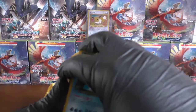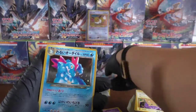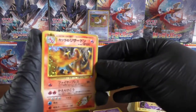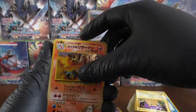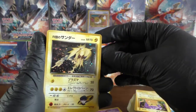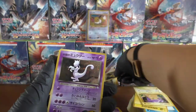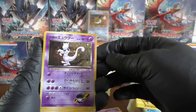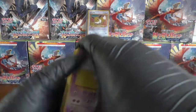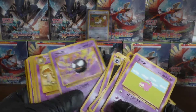We have a Dark Feraligatr. Seems we've hit another holo mine here — another Dark Feraligatr. A Blaine's Charizard — we're picking up quite a few of the Charizards. Oh lovely, we have a Rocket's Zapdos. And we've got another Rocket's Zapdos. We've got another Rocket's Mewtwo as well — this is awesome. And a Slowpoke. Two Slowpokes. That was an awesome little stash there.